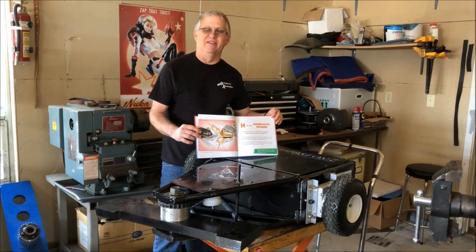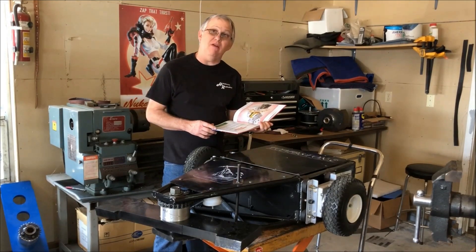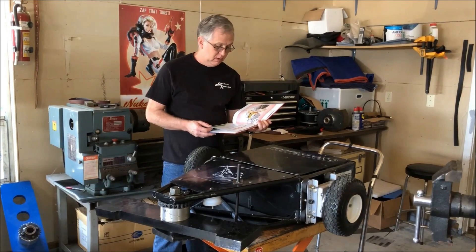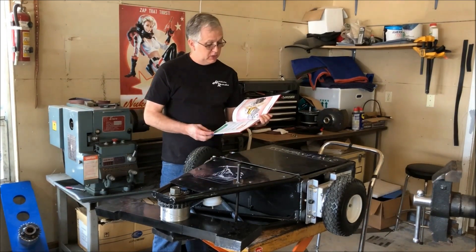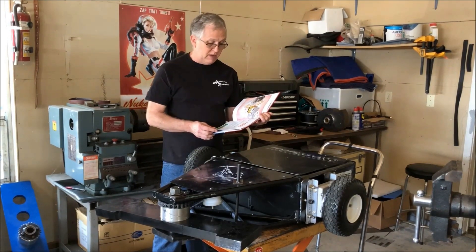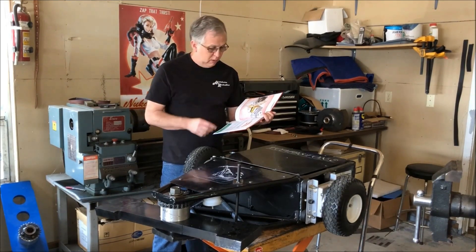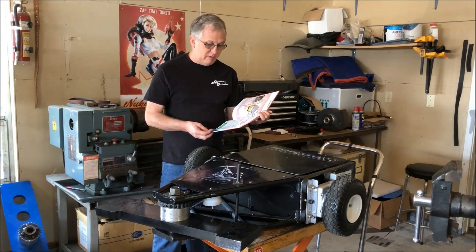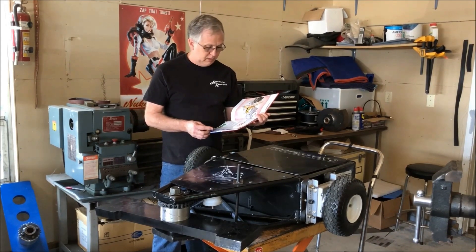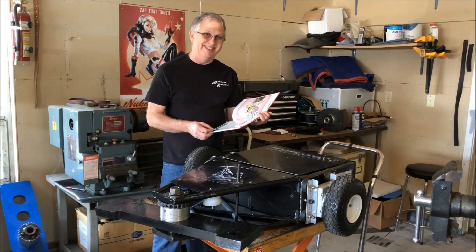H is for Horizontal Spinner. A horizontal spinner is a spinning weapon that is parallel to the ground. Some horizontal spinners use a bar, like Tombstone. Some use a disc, like Valkyrie. Rotator has two spinning discs. Others have a spinning shell over the entire robot, like Gigabyte and Captain Shredderator. Horizontal spinners usually have a bigger weapon diameter than vertical spinners. These large weapons can cause serious damage to the opponent, but they often take more time to get up to full speed.